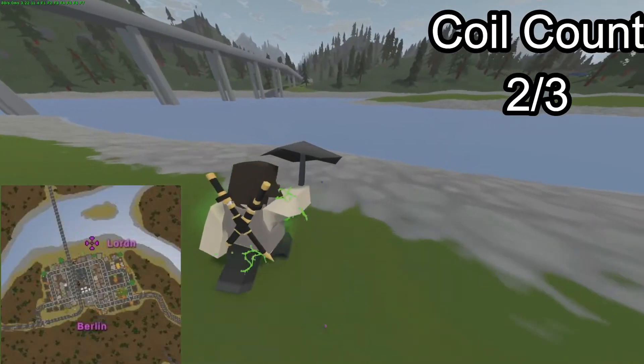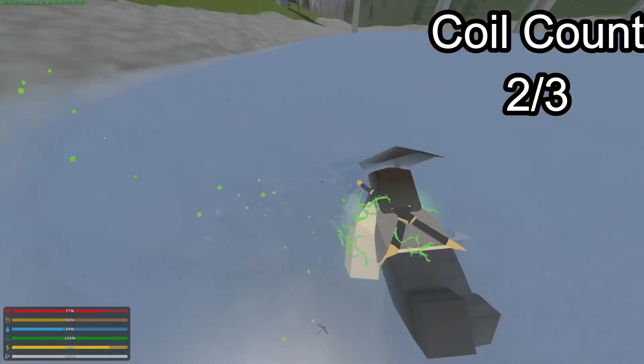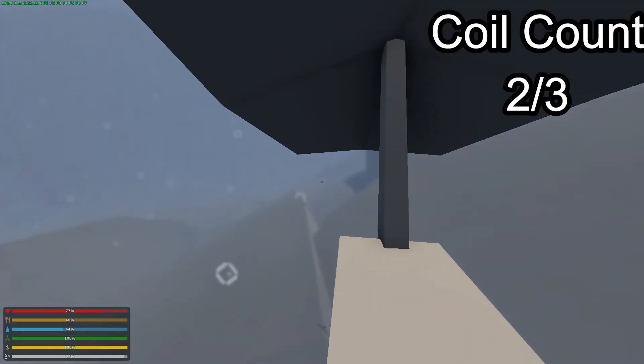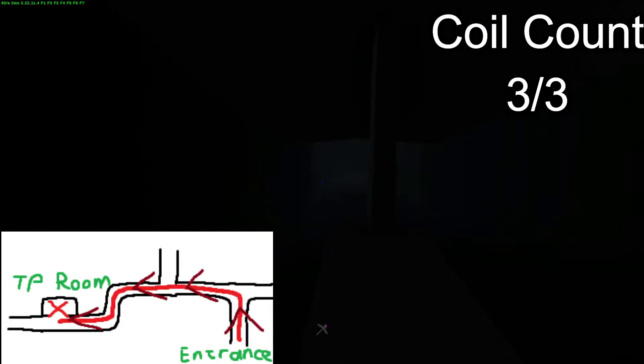This is the final location. It's going to be a bit harder. You're going to come to the shoreline somewhere around here, come down here, and find these rocks. Just swim down here and grab the coil, then proceed forward.